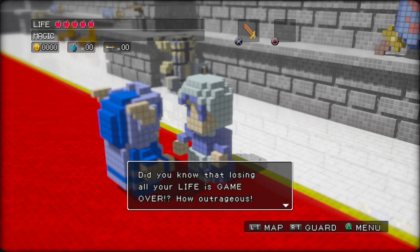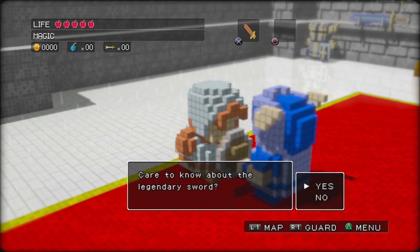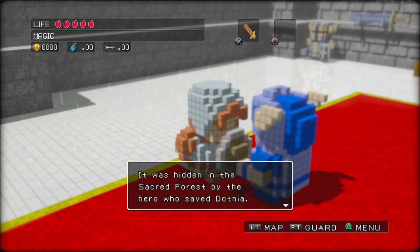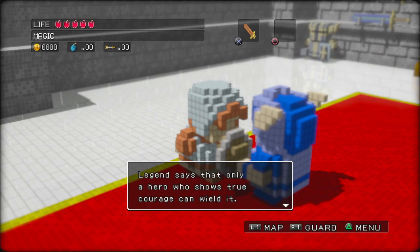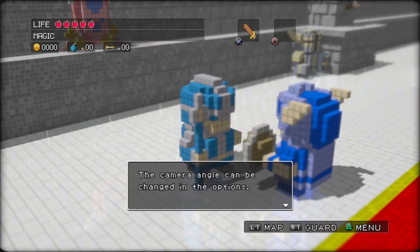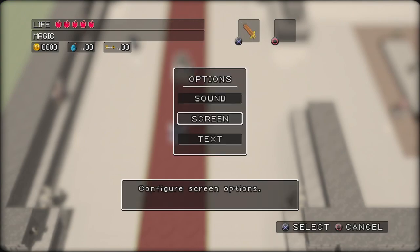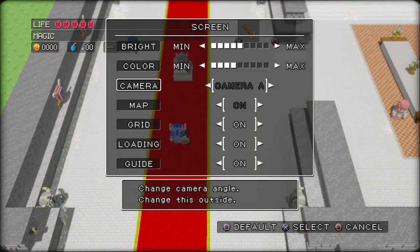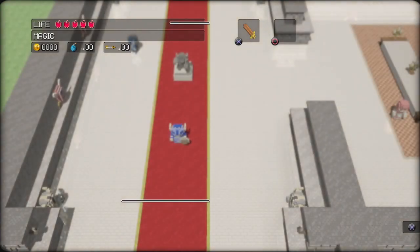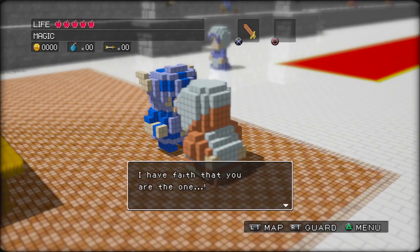Do you know that losing all your life is game over? How outrageous. Care to know about the legendary sword? Sure, I like lore. It was hidden in the sacred forest by the hero who saved Dottnia. Legend says that only a hero who shows true courage can wield it. I hope you're the one to show true bravery. Camera angle can be changed in the options — you should find a camera angle that suits you. I'm probably just going to keep it as default. We're going to always be in this kind of asymmetric viewpoint.